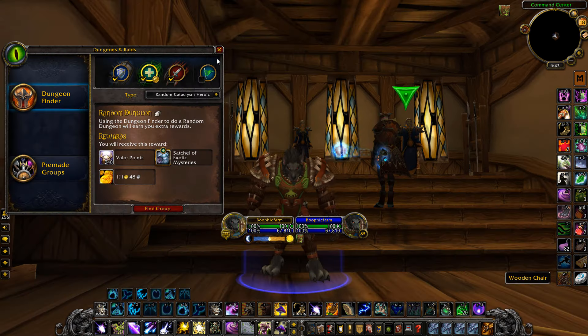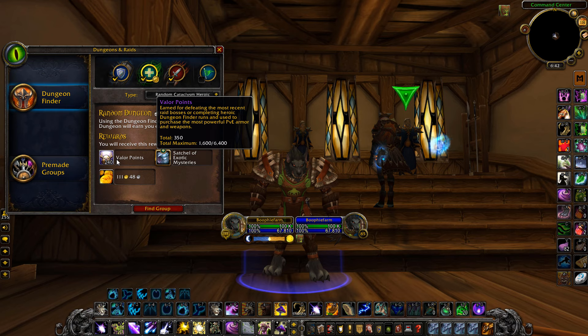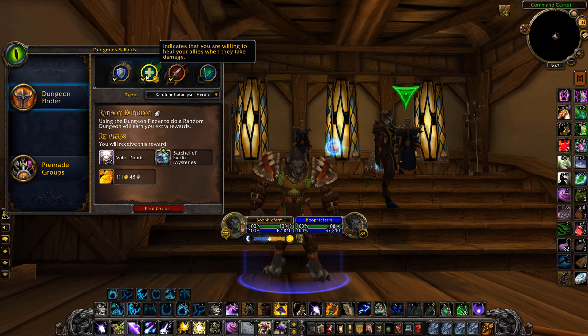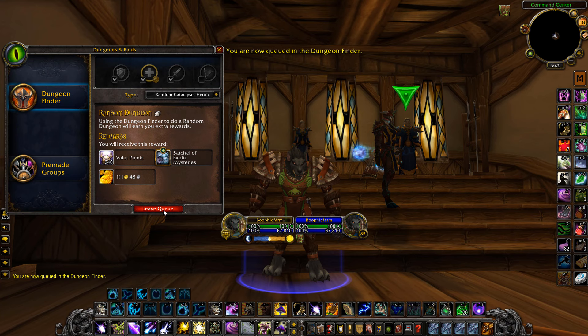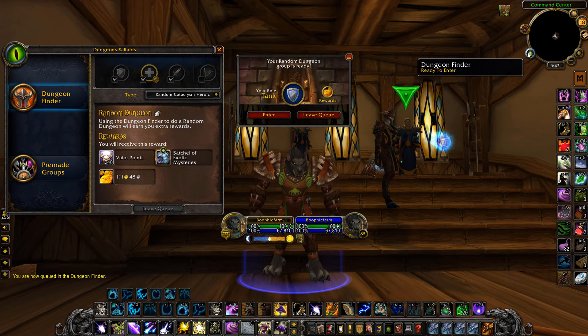To make even more gold with this method, do this on a bunch of level 85 alts. If you have a whole heap of level 80s from Wrath, you can level them up to 85 and then spam Heroics on them to farm up a bunch of Valor Points, spend them all on these BOE boots, and you end up making a lot of gold. I would recommend having a tank or healer spec so you can get very quick queues and spam them out faster.